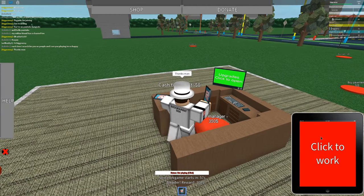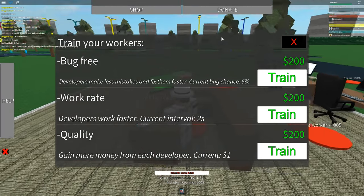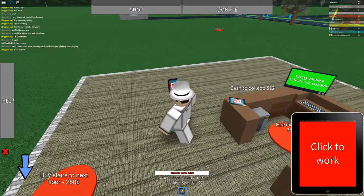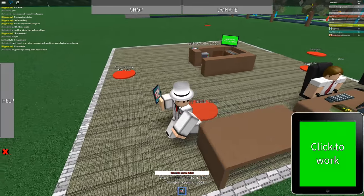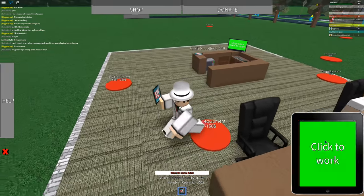Cash to collect. Buy desk equipment. Upgrades. Click to open. Whoa, bug-free — that's cool how you can upgrade your stuff. This tycoon is actually more than I thought. I thought it was just going to be buttons. That's pretty cool. Let's go ahead and get some more workers because that's giving us money, obviously.